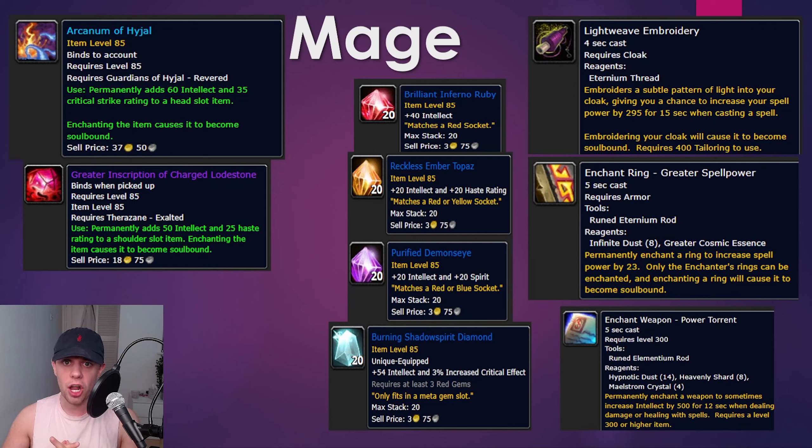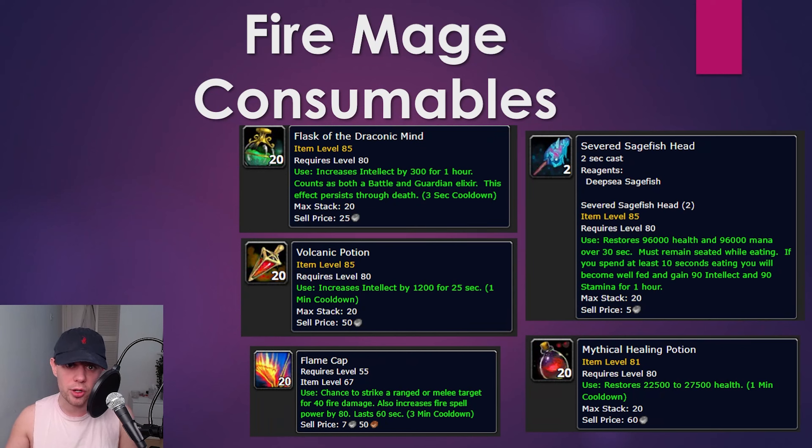For your Weapon Enchant, I would go for Power Torrent — it has a chance to increase your Intellect by 500 for 12 seconds. For the rest of your enchants, it's just going to be the basic Mighty Stats and Intellect on all your other slots. Nothing too exciting with those.